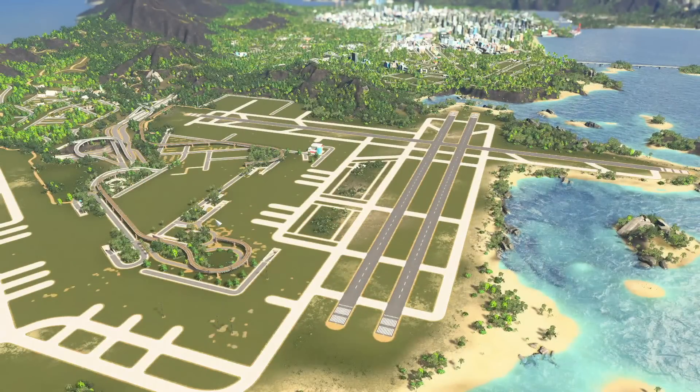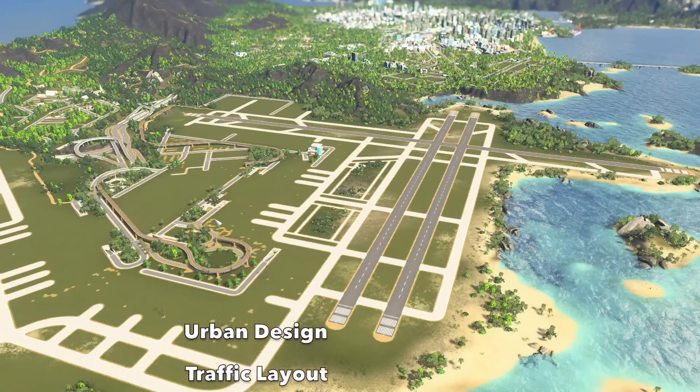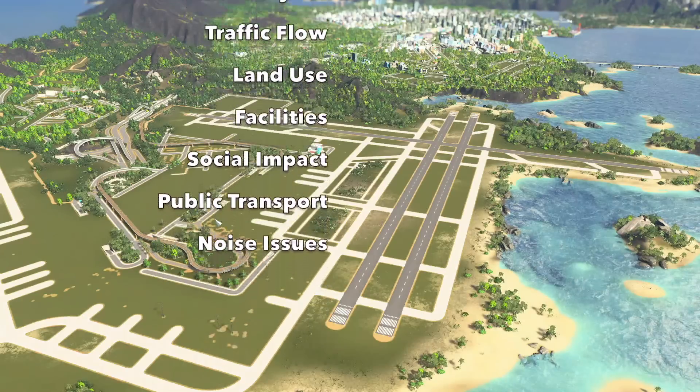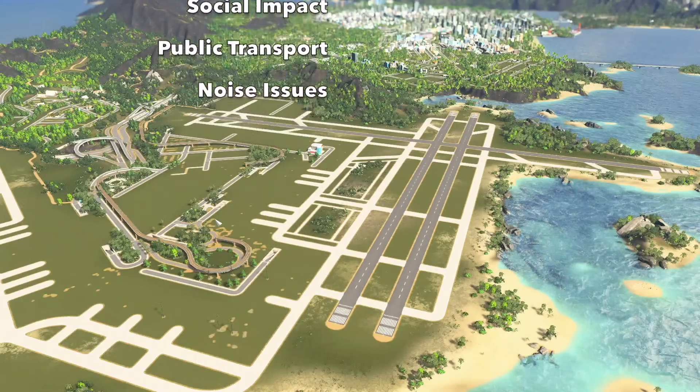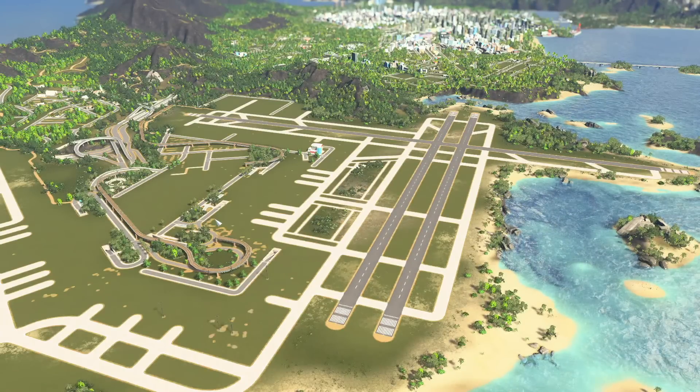Basically what I'll be looking for is urban design aspects, traffic layout, traffic flow, land use, facilities, social impacts, public transport, and noise issues. I should also mention that I don't want it to seem like I'm attacking the creator — my plan is to outline the good aspects, some of the bad aspects, how it could be fixed, and yeah, so all my comments are from good intention.